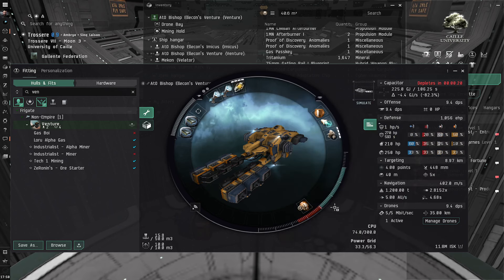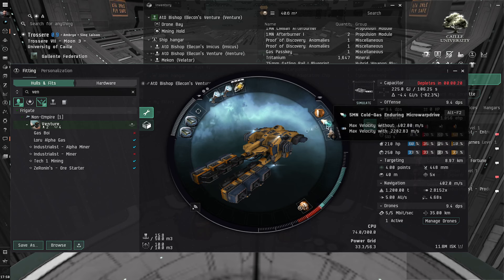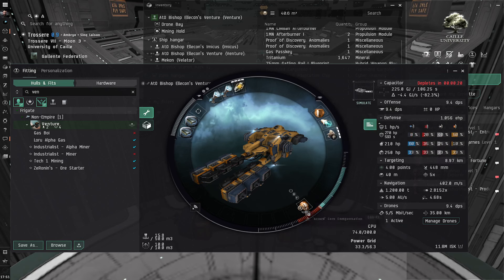The fit has two Gust Cloud Scoop Is, a Core Probe Launcher with core probes for scanning, small capacitor upgrades, a multi-spectrum shield, a 5MN Micro Warp Drive, an F90 Compact Sensor Booster with script which makes it harder for things to lock on, and a warp scrambler compensation module that helps us get away from people trying to tackle us. That's basically the fit.